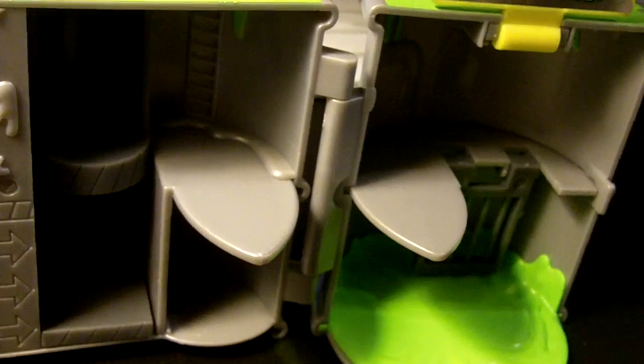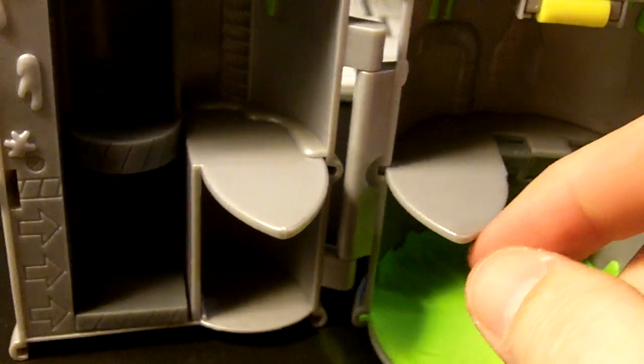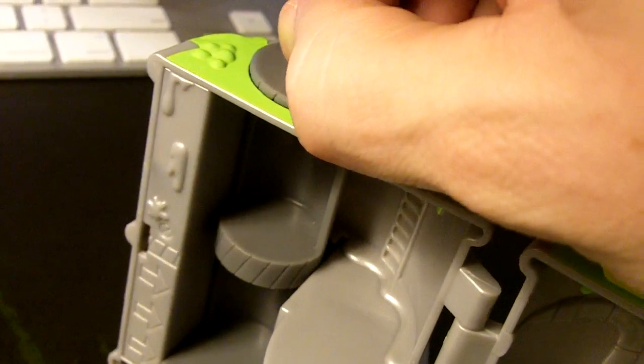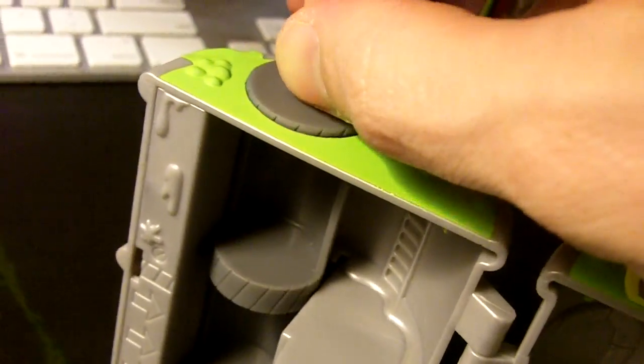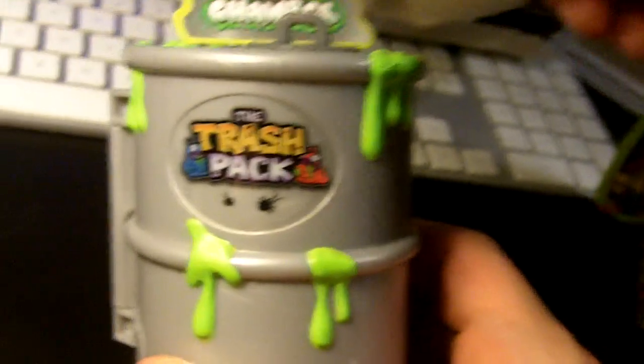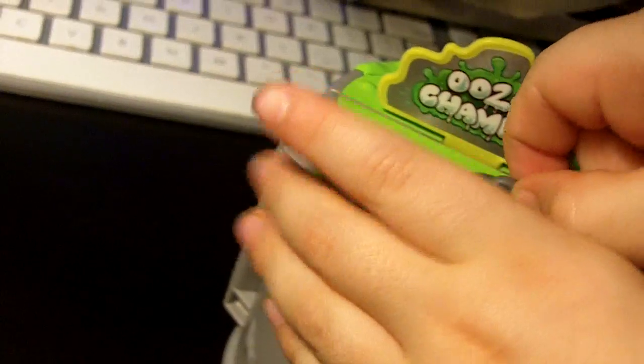The other play set looks a little bit bigger. We'll see. But definitely the trash bin is bigger. It's got some things to play with — the trap door and the elevator. That's cool. And the other cool thing is you can lock this thing up. It's got a little clip so you can put your Trashies in this and chunk this in a backpack or whatever.